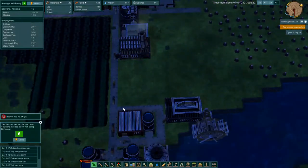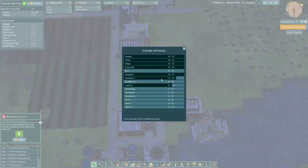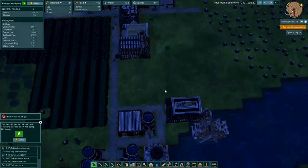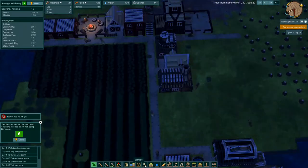I will certainly be picking up the full release. We hit average well-being six — what have we satisfied? Nutrition two, Nutrition one, Comfort, Social Life, Sleep, Thirst. Let's build another lodge as well, because that will give them more sleeping space — we have 15 beavers now.